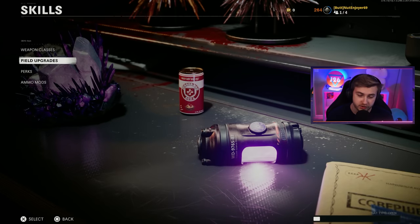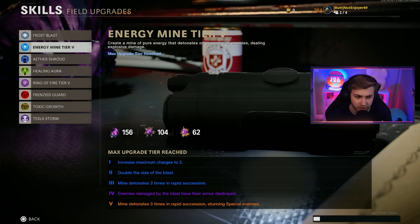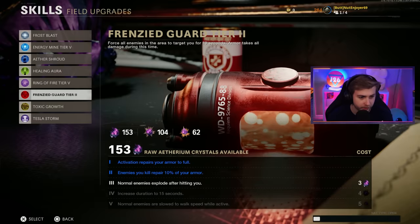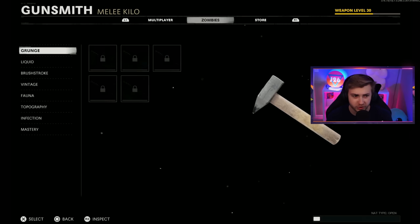And technically they didn't say use Frenzy Guard — they just said Frenzy Guard and hammer and sickle. So I'm going to take the creative liberty and say they wanted me to upgrade Frenzy Guard, so let me get this to tier 5 real quick. There we go. And just to refresh my memory, since I haven't done a melee weapon in a while, let's check out the camos.